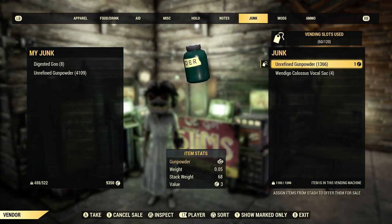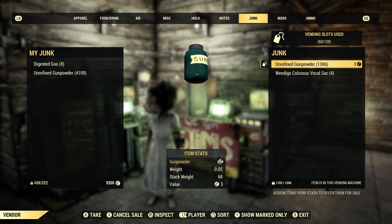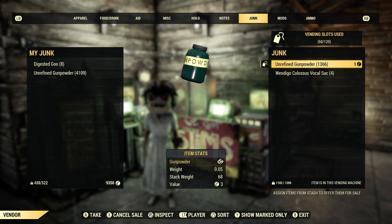The next thing we're going to be talking about is junk — more specifically, gunpowder. Gunpowder used to be in miscellaneous and it used to weigh a lot less, but now it is in junk and it weighs 0.05. So you're only going to be able to put a certain amount into your vending machine, but always sell it at one cap.